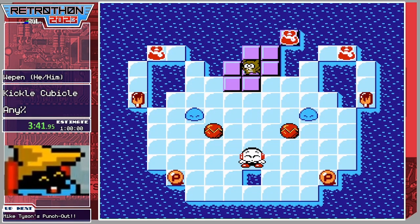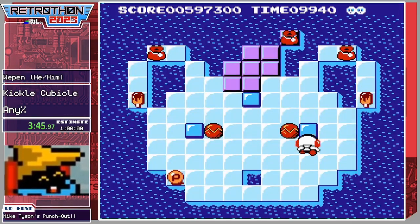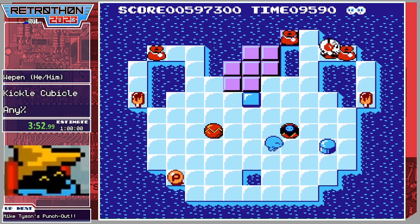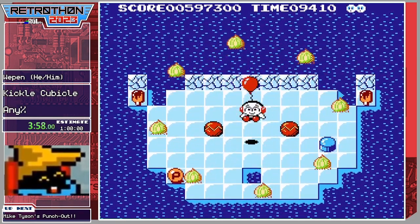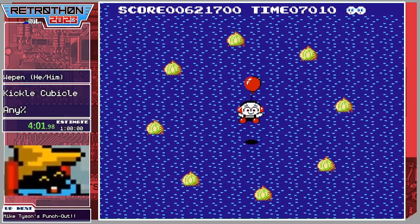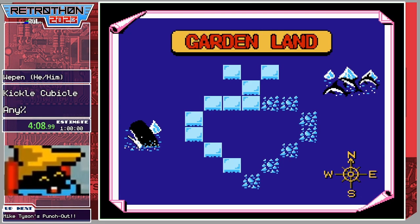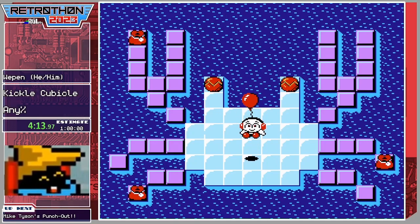Our next enemy of note is the Tanookis — I used to call these guys owls but they are Tanookis. Basically they can get frozen, but as soon as you try to push them or break them they unfreeze and kill you. So while it's good to freeze them, it is a bad idea to attempt to remove them from existence because they will do the same to you.